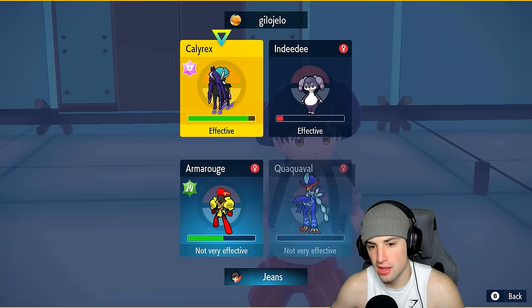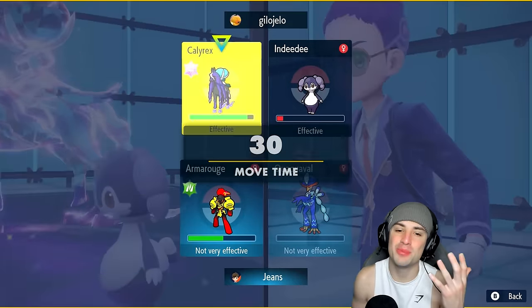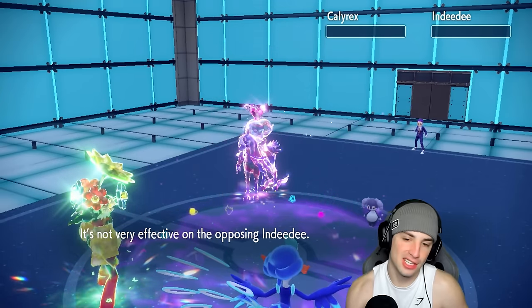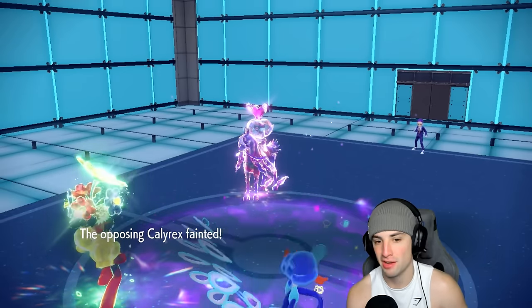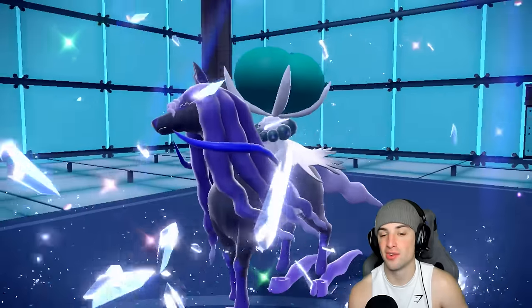I'll double down into Calyrex just in case. I could go Swords Dance if Armarouge just picks up the KO on Calyrex, but I'll double down and play it safe. Expanding Force does KO — cool! I could have Swords Danced, but that was just a safety precaution. My Trick Room call ends up working out fine. Their misplay was that Tera — it was terrible. It left my Armarouge on the field ready to drop an Expanding Force.